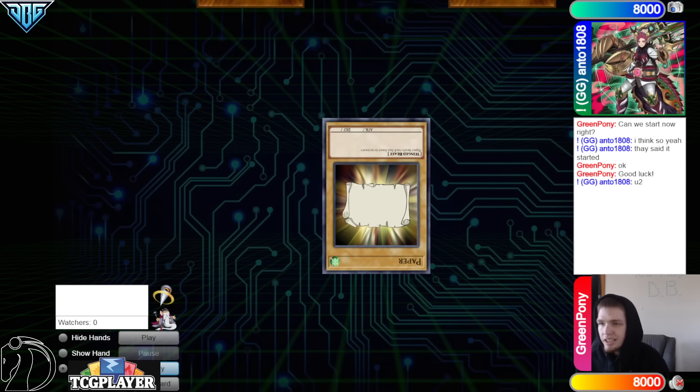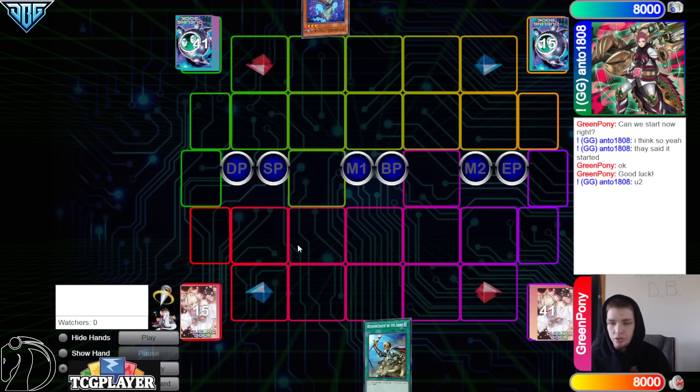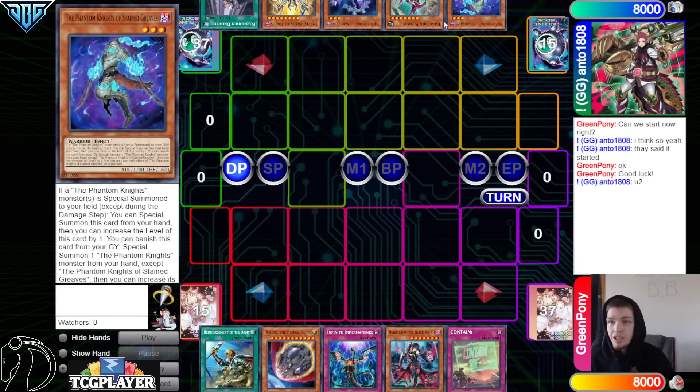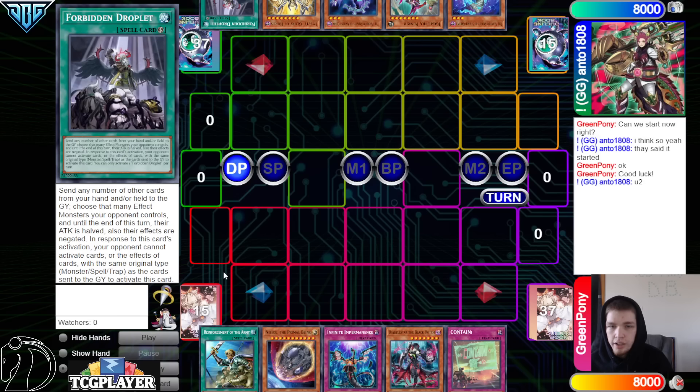We are going to see GG Anto win the Rock Paper Scissors Shoot, and they will decide to go first. 42 versus 42. Opening hands: we got Rota, Nib, Imperm, Black Witch, Contain. They have Stained, Fenrir, Ancient Cloak, Glory, and then Droplet.